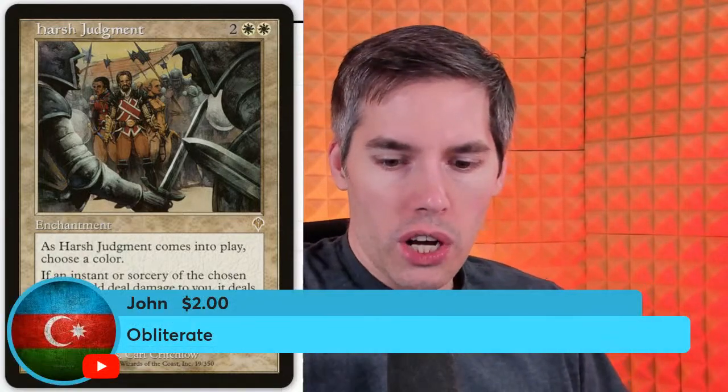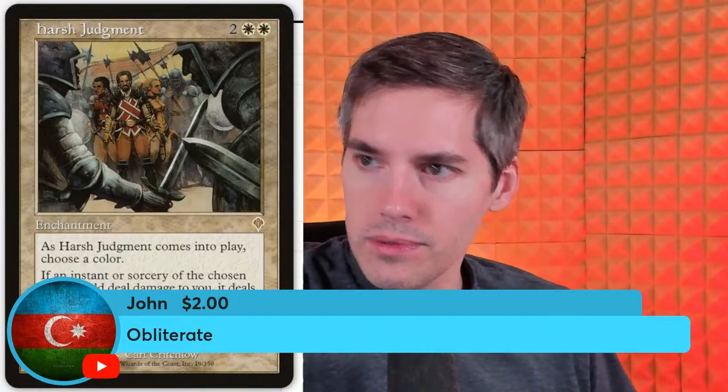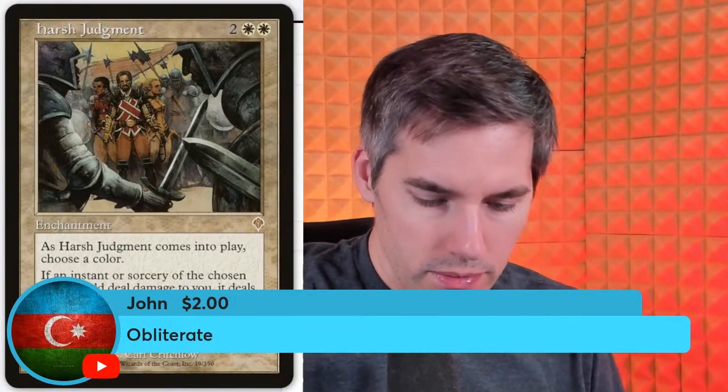John with Obliterate. Obliterate is a red red six generic sorcery — can't be countered, destroy artifacts, creatures, and lands, and they cannot be regenerated. This is the quintessential super-sweeper at the time because it was uncounterable. Counterspell was in the format, Absorb and all this other nonsense — and Obliterate just goes right through. I think it still sees some play today.